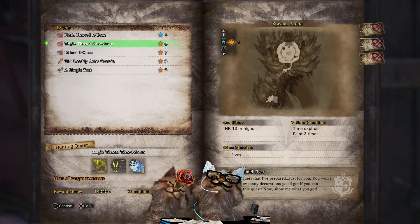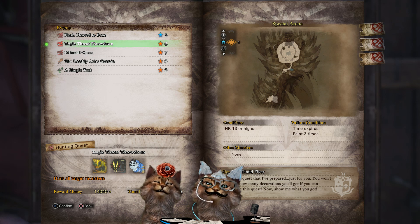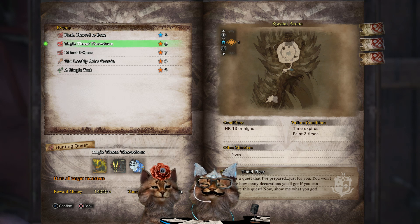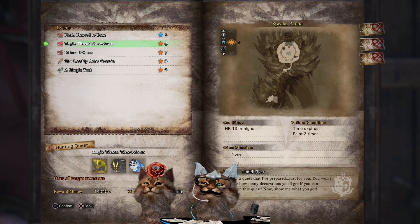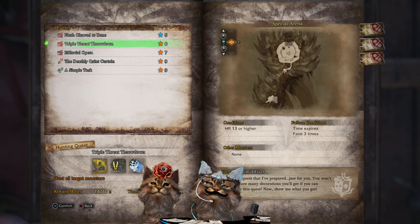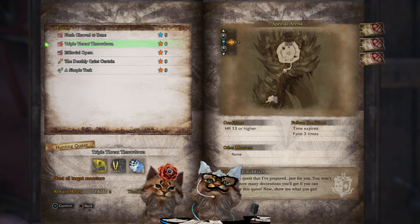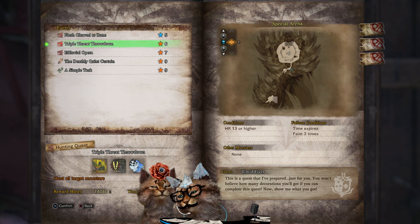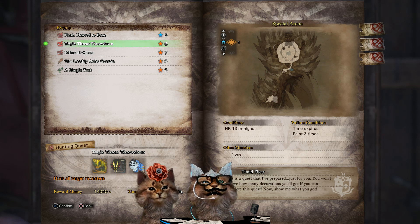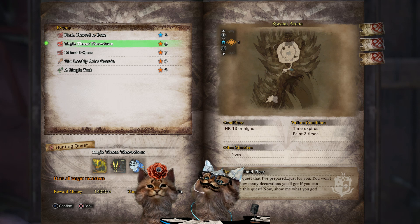Next is Triple Threat Throwdown. If you bring your bandit mantle you can make a bunch of zenny on it, and they also drop a lot of decorations at the end of this one. These guys are all fanged wyverns, so check your bounties before you do the quest — you can get a good armor sphere farm going if you have any fanged wyvern hunts. Capturing them can actually make this a lot quicker. You need to be hunter rank 13 or higher, you can faint three times, and the reward is 14,400 zenny.